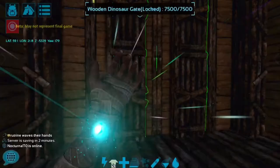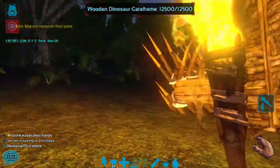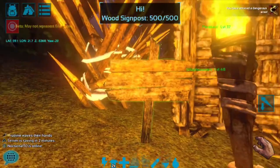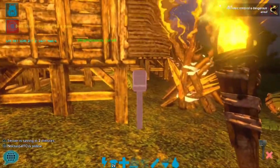Now that you've bought the mailbox, let's place it outside my base. They don't have to be outside of your base to work, but I prefer to keep it looking realistic. I'm going to gather up some thatch and fiber to send a message to a random player on the map to show how it works.